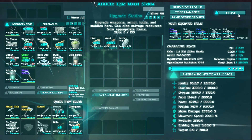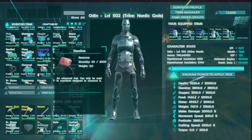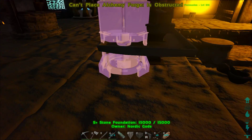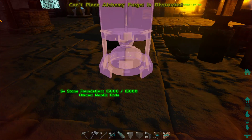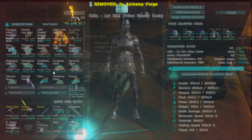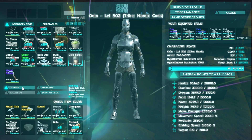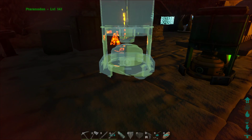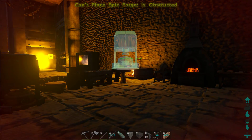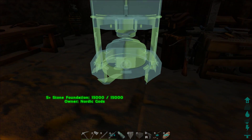Let's place this Alchemy Forge. We'll put it right here because we're going to be making a lot of stuff. And then we're going to need this Epic Forge — we'll put that right here.